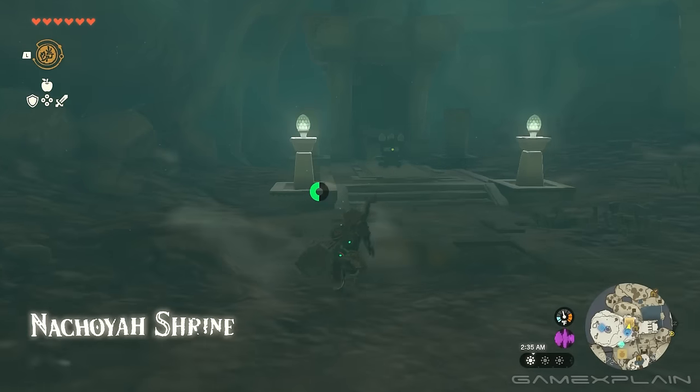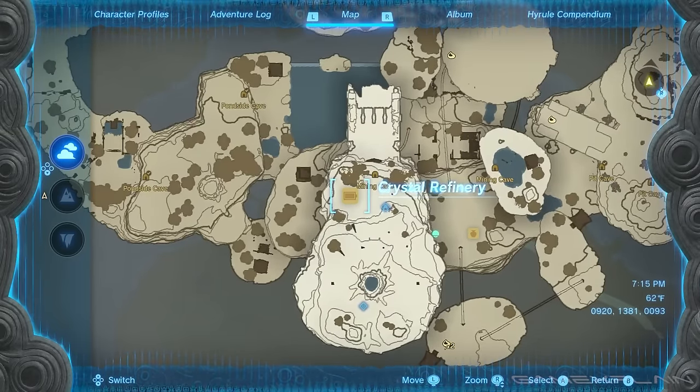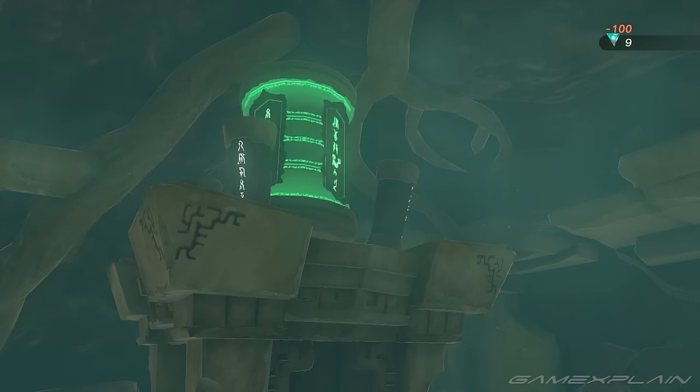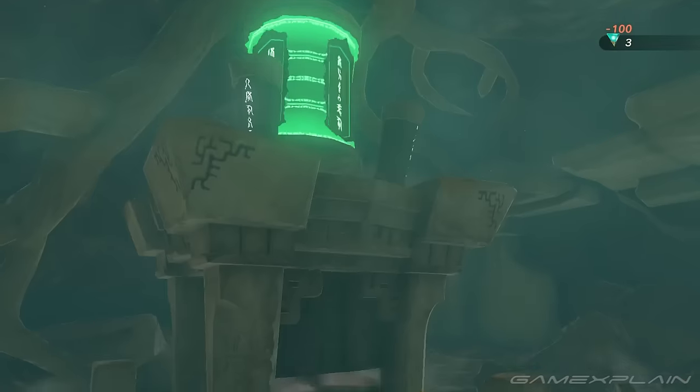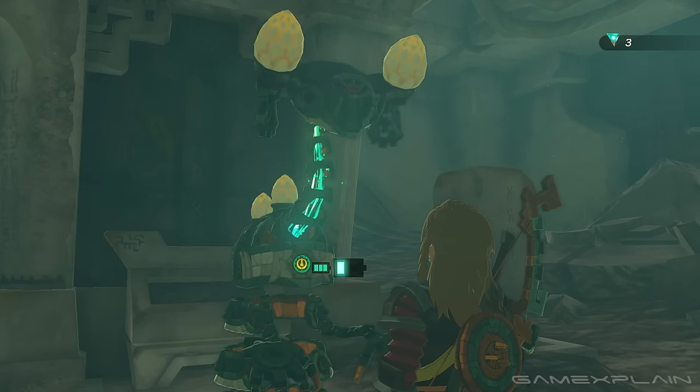Once you have at least a hundred, visit a Crystal Refinery. There's one right next to the Nechoia Shrine on the Great Sky Island, and there's also one just north of Lookout Landing. Once you give the Steward Construct their 100 Crystallized Charges, it'll give you an Energy Well, increasing the charge of your energy cell by one.